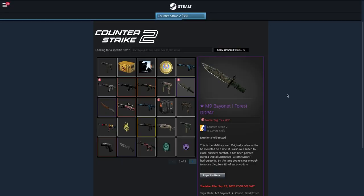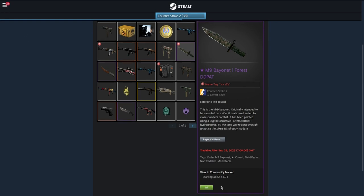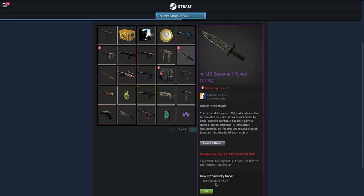An important thing to understand is that real money — money in your bank account or PayPal — is worth a lot more than Steam wallet money. If a skin sells for $500 on the Steam community market, it will go for substantially less on third-party websites, which is the method we're using today. However, that money is actually withdrawable — you can do anything you want with it, directly in your PayPal or bank account, not locked into Steam.